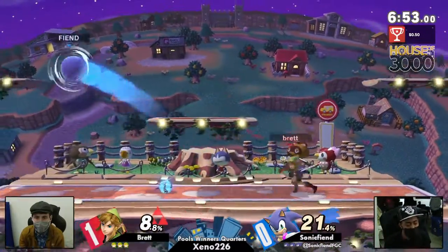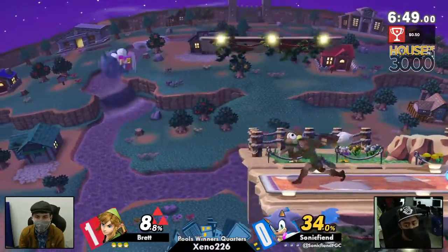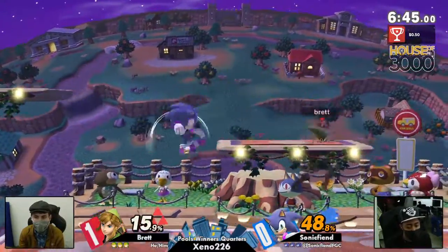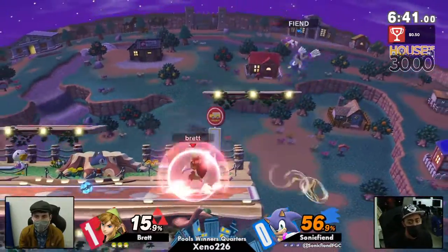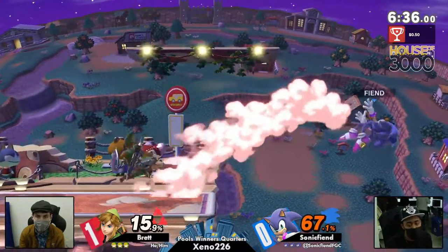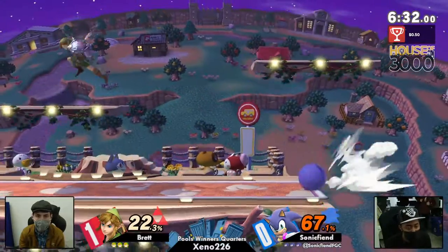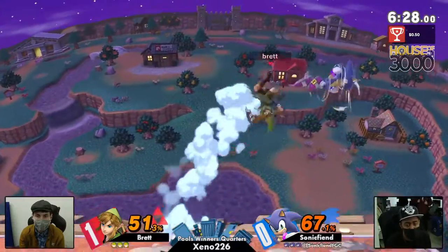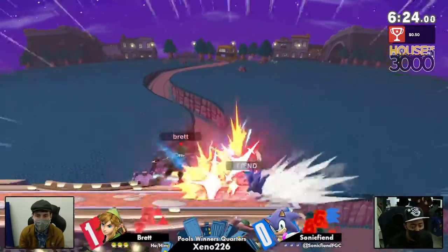I think it was more of a trap — just psych him out a little bit and make sure not to go near the bomb and go where Brett wants him to go, but now he's taking it over in the second game. It looks like we're going to Town and City for Sonic Fiend's counterpick, which I completely agree with. It's going to be giving Sonic Fiend a lot more room to run around in, maneuver around Brett's projectiles, and it's such a great stage for Sonic because of how well Sonic can kill off the sides.